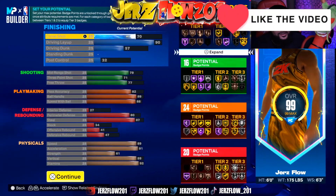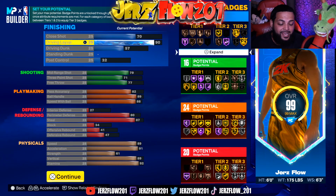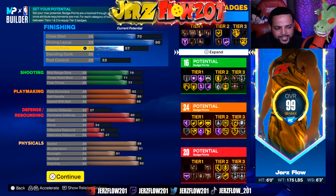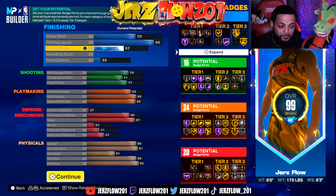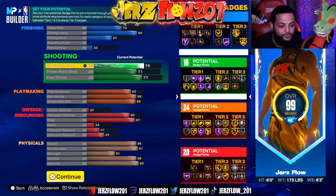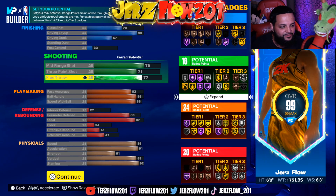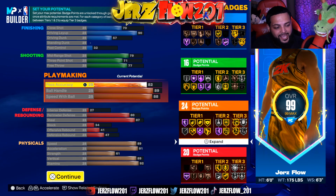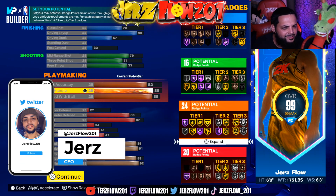Close shot 70, driving layup 90. Allen Iverson did have a nasty layup. Driving dunk 57 — low key, Allen Iverson was catching putbacks and dunking on people. Post control 32, mid-range 79, three-point 71.